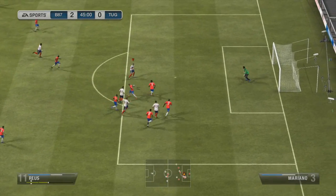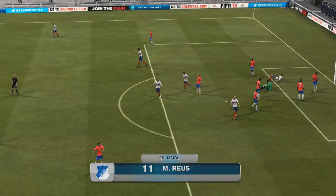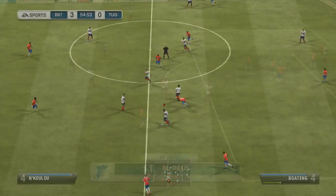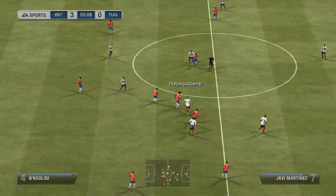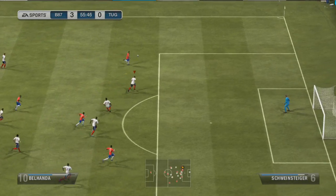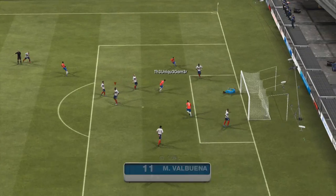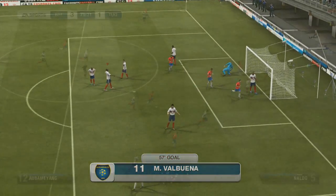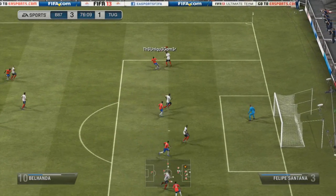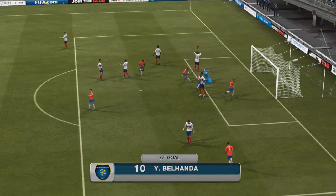I challenged him again and said 'use a non-five at the back team and I promise I will hammer you.' As we see here I take a three nil lead, but I do play this guy in the next episode as well. Three nil, cruising - we are absolutely cruising, and it is looking like Hummels will be coming to us. What a nice team goal scored there as well. He then brings the score back to three-two, which is causing me a lot of squeaky bum time.